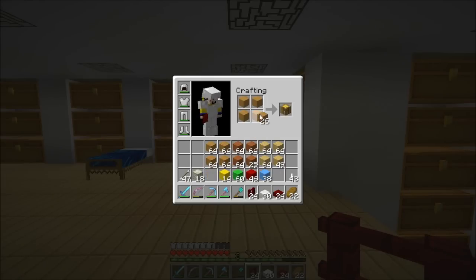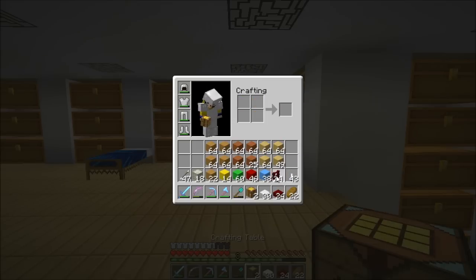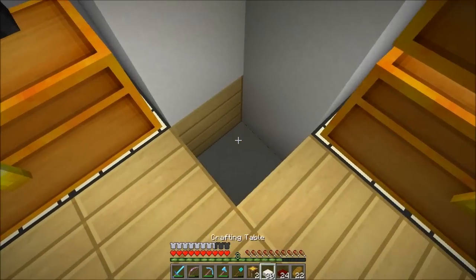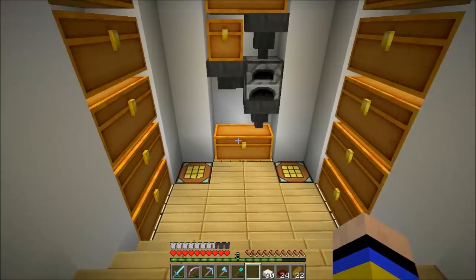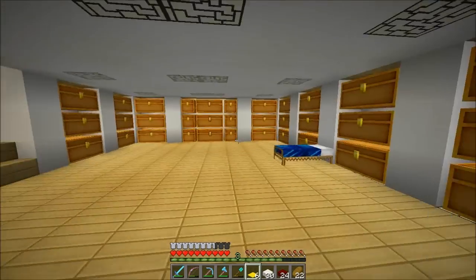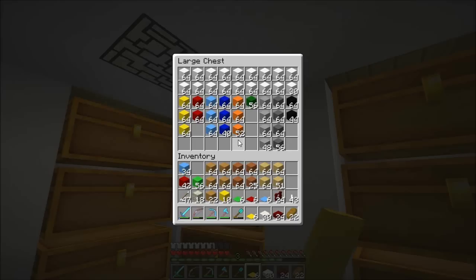I'll make two crafting tables and leave them spare. One there and one there, out of the way so I can use them easily. Let me make six red, six green, six of each. We've got a cool carpeting setup in there. Very very happy with that.